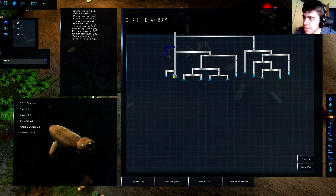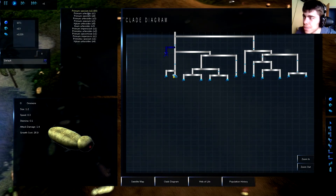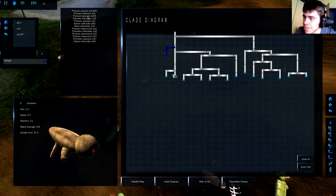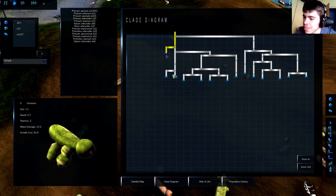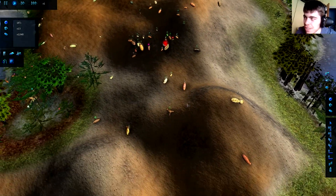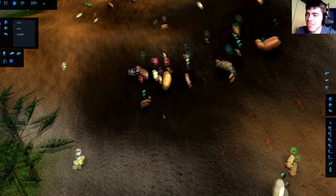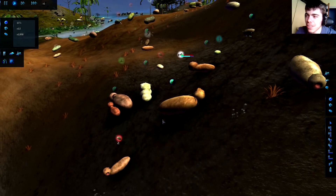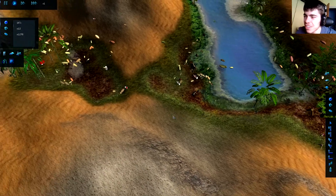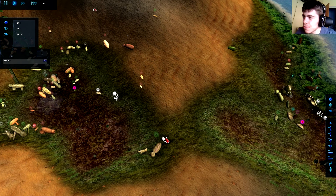Looking at the clade diagram — we're getting some new things. Primum Sposium is still the dominant species with the most members, but it's starting to breed out some members and we already have an extinct race. For those who don't know, this game tries to simulate evolution way faster than in real life — you can see differences from just one or two generations instead of thousands of generations like in real life.